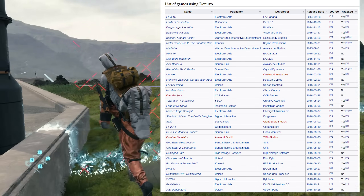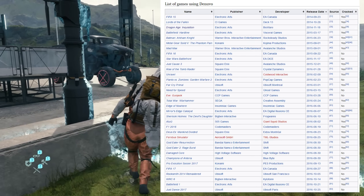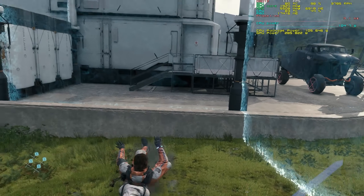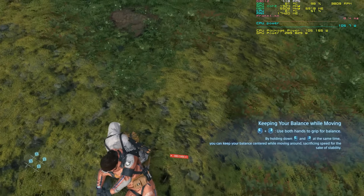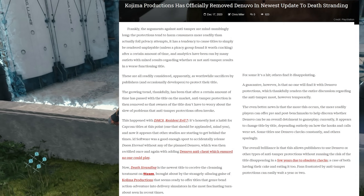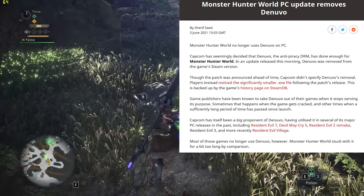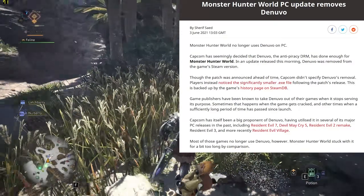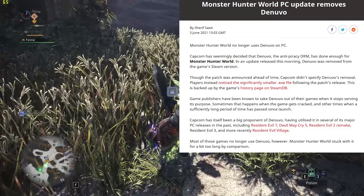Denuvo is a DRM that has become pervasive in PC gaming among big-budget publishers and independent developers alike, leading to concerns over its impact on performance in games that use it. A few developers do remove Denuvo after their games are cracked, as was the case with Death Stranding and Monster Hunter World Iceborne, providing an opportunity to compare performance, file sizes, and loading times before and after it was removed.